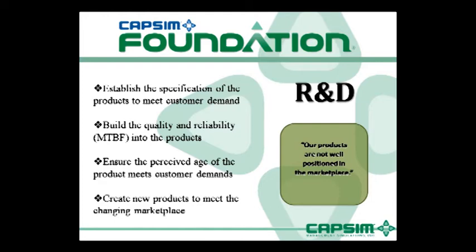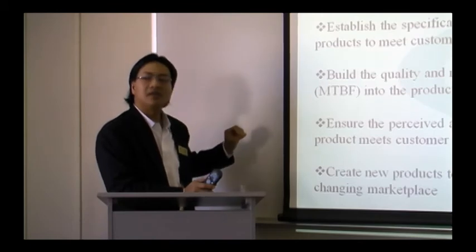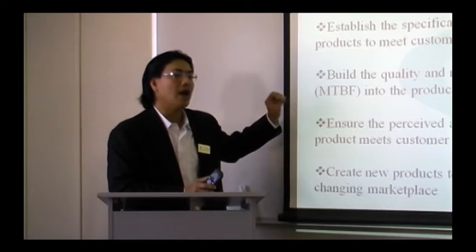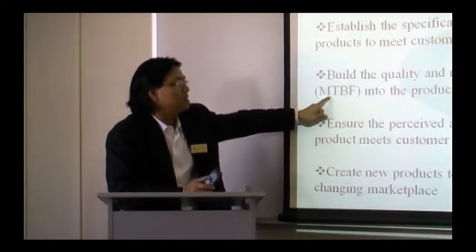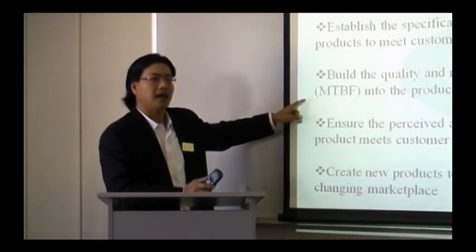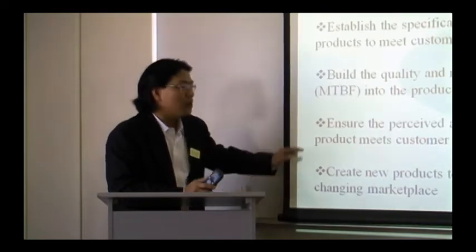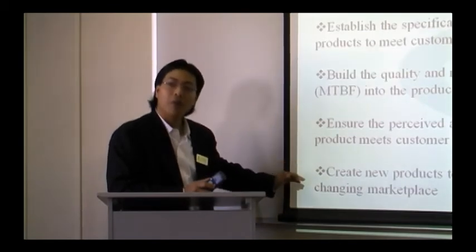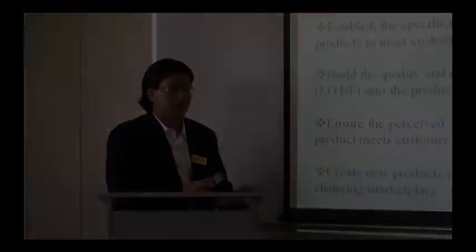In R&D, you make decisions based on the positions of the product in the market. You're going to decide how to change the performance, how to change the size, and how to change the MTBF — which means Mean Time Between Failure, in other words the reliability of the product. You also ensure that the age matches the criteria, and you can launch a new product — create a new product beside what you already have.